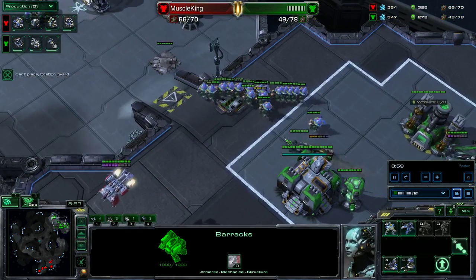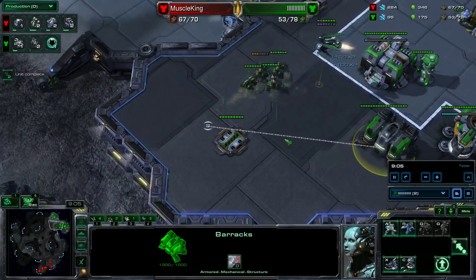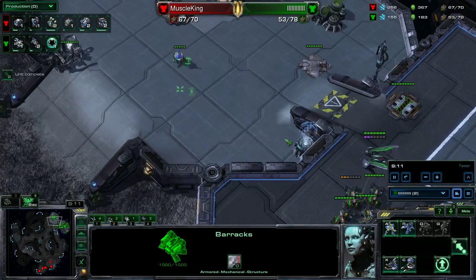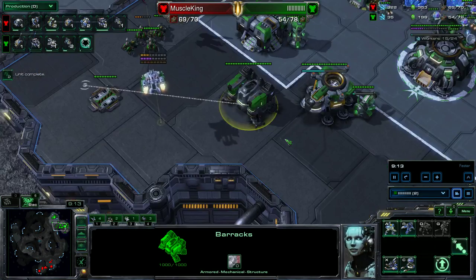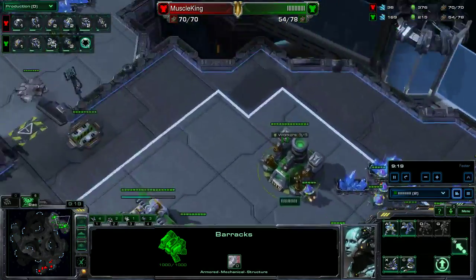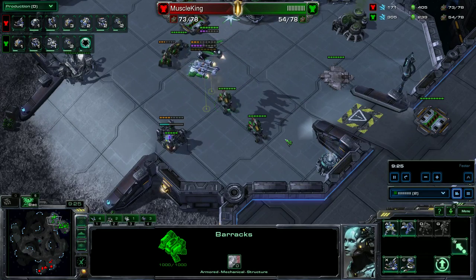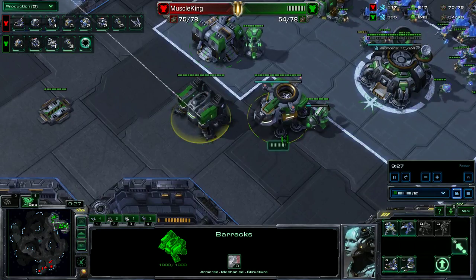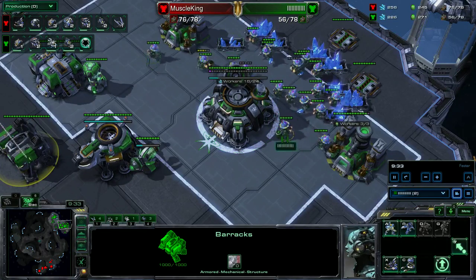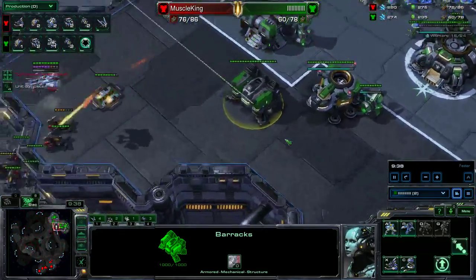The rules for what you should be doing don't actually change, though. Just because we're down in supply doesn't mean we can't win the game. We have to be very diligent in the way that we defend. In this situation, we're still going for the Banshee — we queued it up before being down 30 supply. We're still making Hellions, making a nice spread, and starting a wall-off. We want to make sure that if he pushes, we can make the best engagement we can.